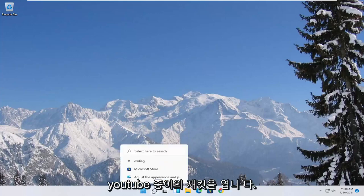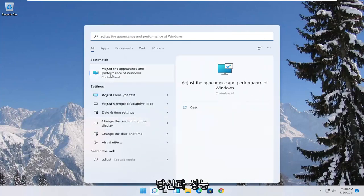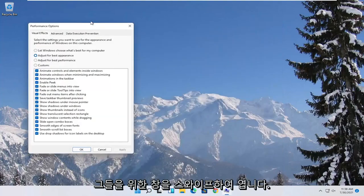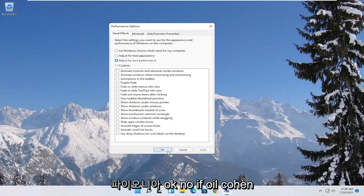Something else you can try would be to open up the Start menu search and type in 'adjust.' The best match should come back with 'Adjust the appearance and performance of Windows.' Go ahead and open that up, then select where it says 'Adjust for best performance' and then select Apply and OK.